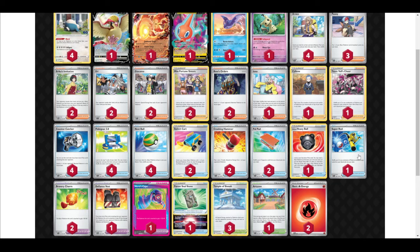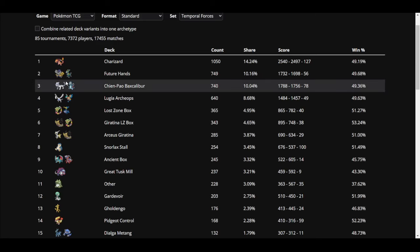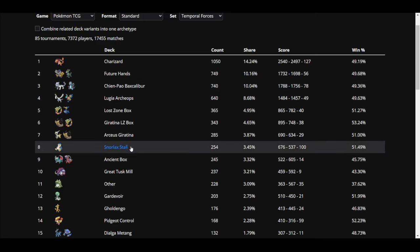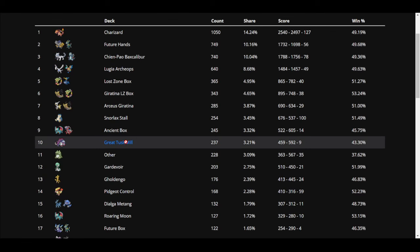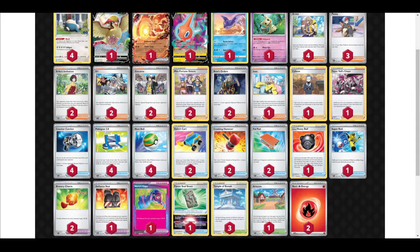Hello everyone, it's Tentypes, and today I figured this would be a really useful video to make. It's a bit of a tutorial on how to beat Snorlax Control, Snorlax Stall, Snorlax Mill — whatever I'd describe as Snorlax Control — and this works against Pidgeot Control as well. This is a pretty normal list; this is the top one on Play Limitless.